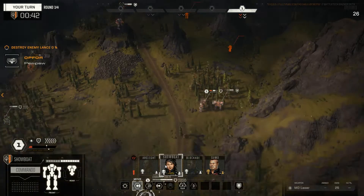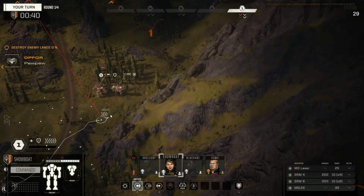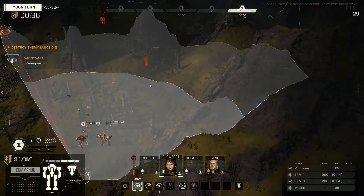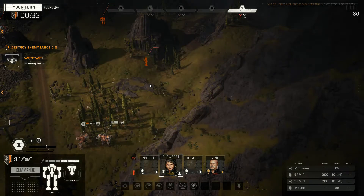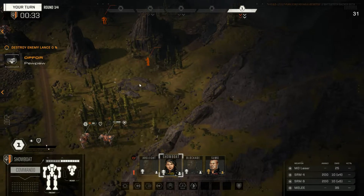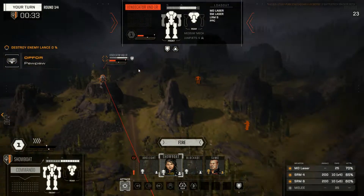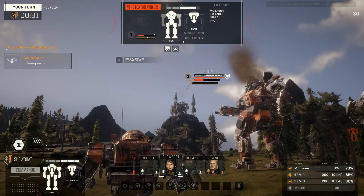I think we have to move Showboat here, just to see what he wants to do with that Urban. Might move Showboat and fire. Probably fire at this and keep on traveling on our merry way.